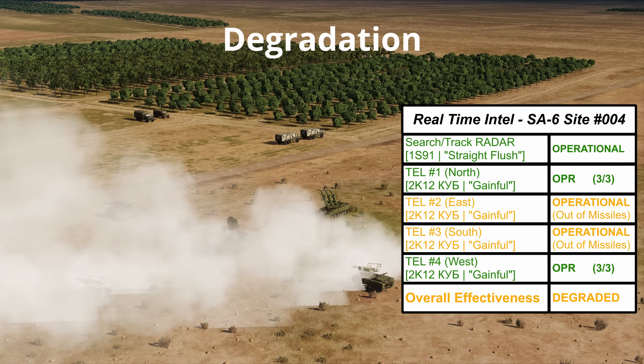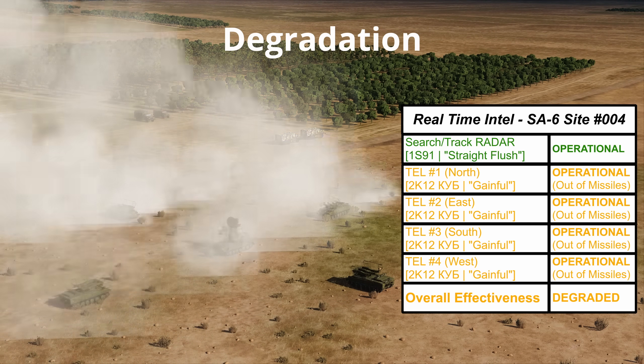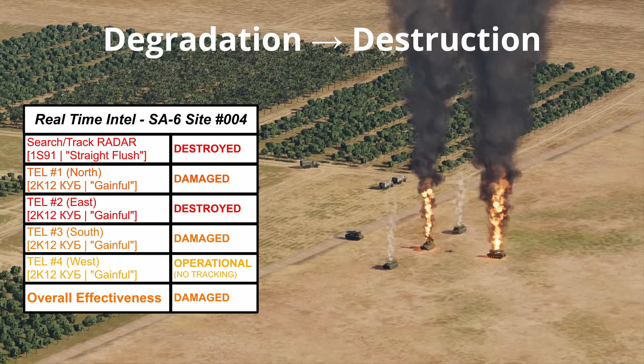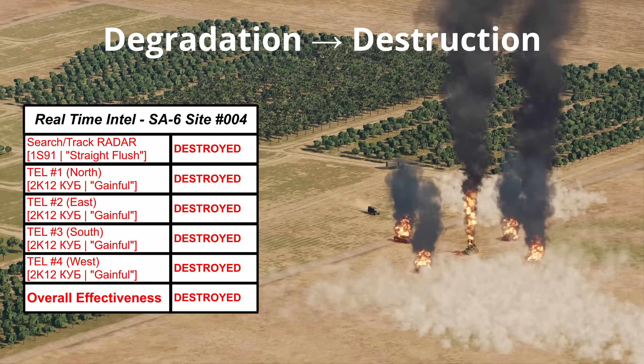Degradation covers techniques where the SAM site's effectiveness is degraded by using up all of its missile stores or taking out key components of the site. Once the site is degraded to a point where missiles cannot be launched at the attack aircraft, a follow-up attack will mop up the remaining components.